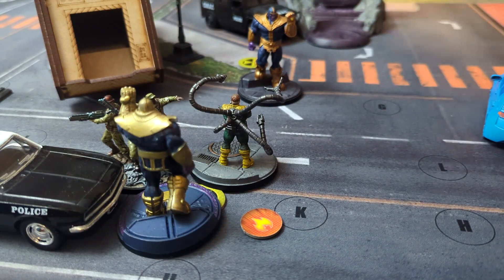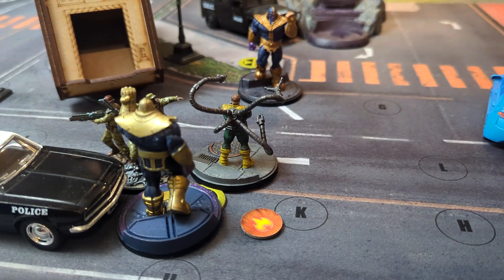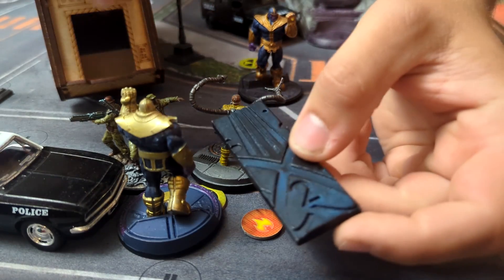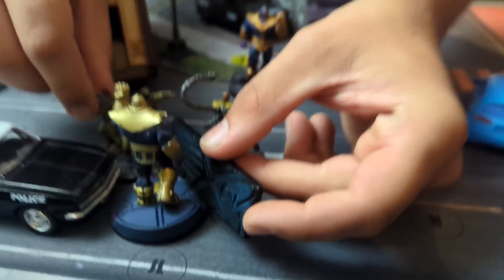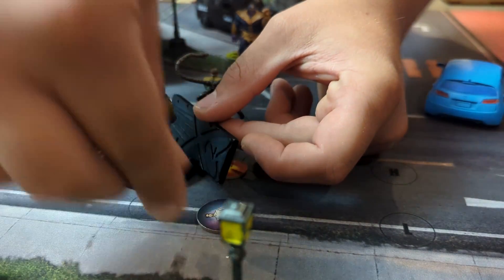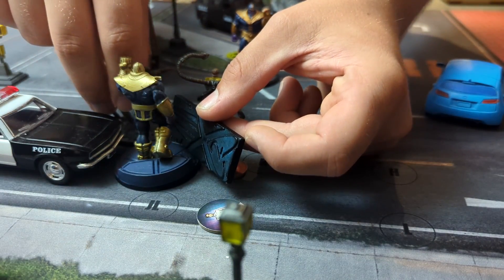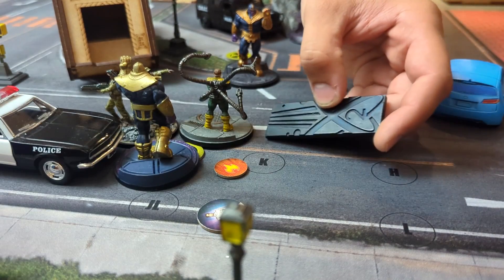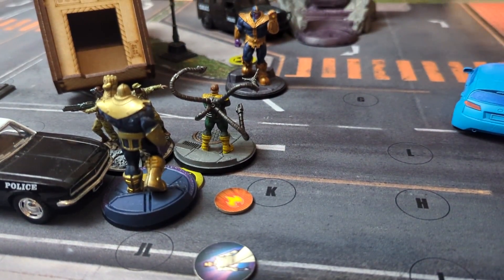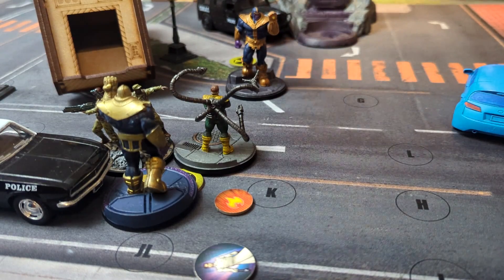Thanos Space Stones these guys up to here, tucking them in this pocket so they're standing on both objectives, then walks back to here. That is the round. I'll at least have priority going into the next one, but you are scoring four — bringing you up to eight. Would you like to move the researcher? We're going to pull it away this way. We'll go ahead and get into round five where I will have priority.